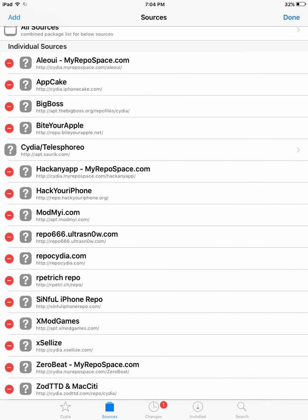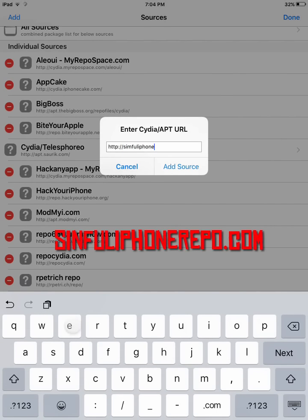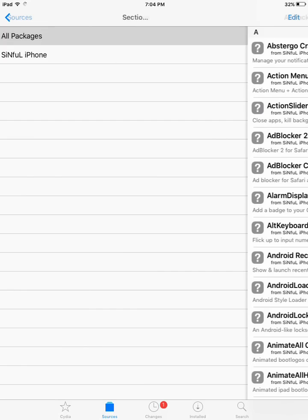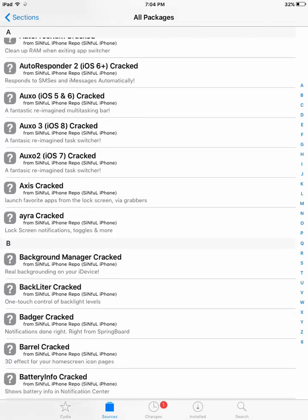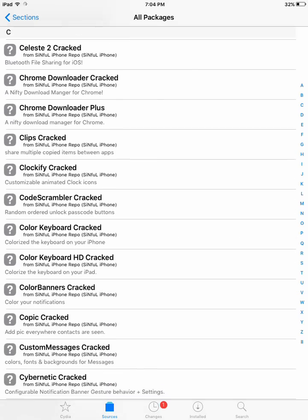The next repo I would recommend is sinfuliphonerepo.com. This repo has many kinds of cracked games and also DLC hacks. For example, if you want to hack a DLC of a game, you can get the hack from here.